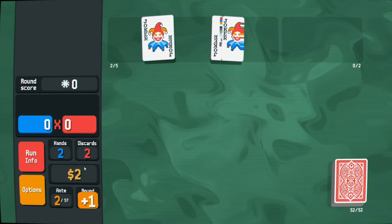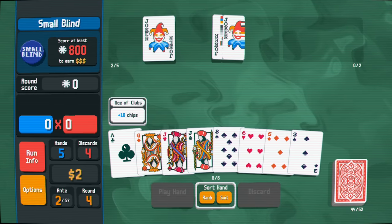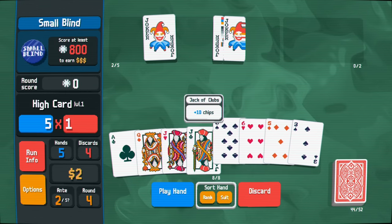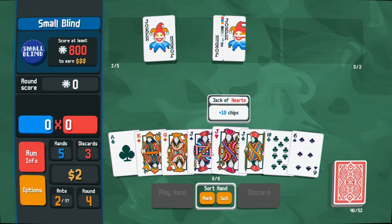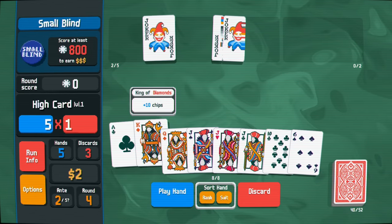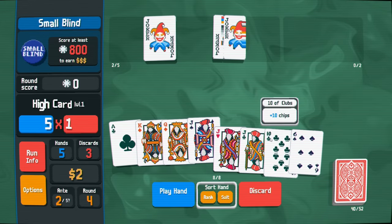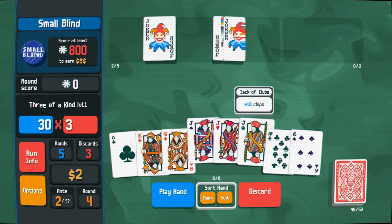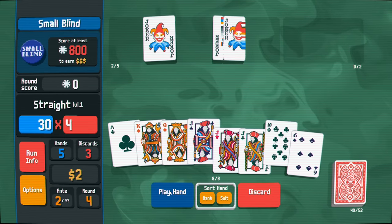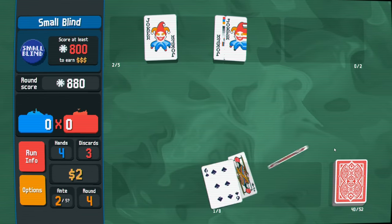Unfortunately we don't get our interest this round. I don't want to get rid of my jack in case I get another jack - which I just did! We also got ace, king, queen - I just got a straight. I'll play that since a straight is 30 times four versus three of a kind at 30 times three. That should get me most of the way - and we got the win!